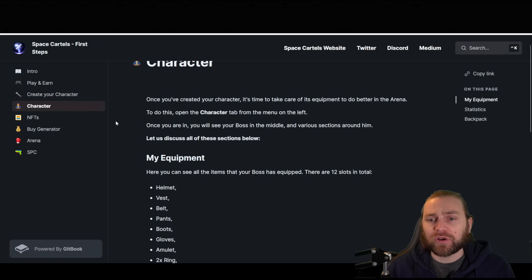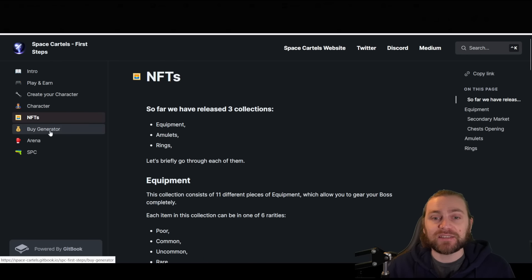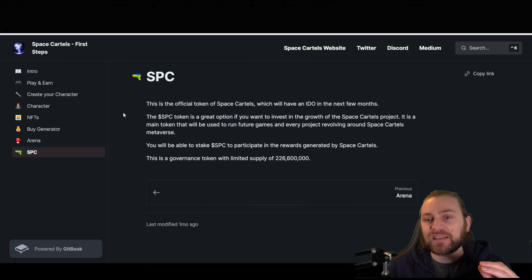The GitBook covers character creation, equipment and its impact on statistics, and how they affect your game. Economy gives you more health points; morale gives you the chance to determine who goes first and a chance for a critical hit. NFTs, purchasing generators, and entering arenas are all covered in more detail. SPC is the official token of Space Cartels — there will be an IDO in the next few months. SPC is a great option if you want to invest in the growth of the Space Cartels project, and it'll run future games and every project revolving around the Space Cartels metaverse.